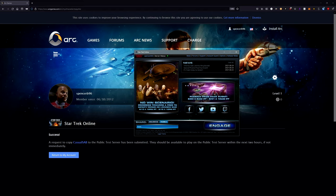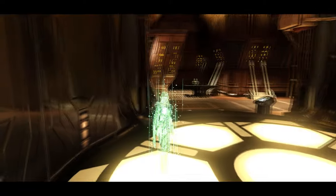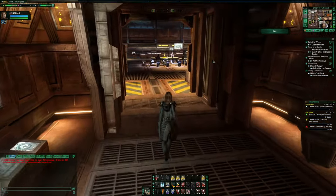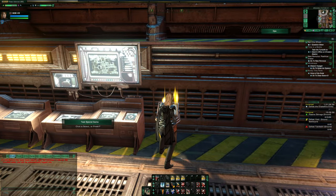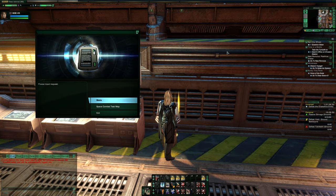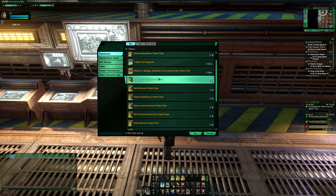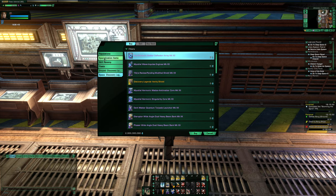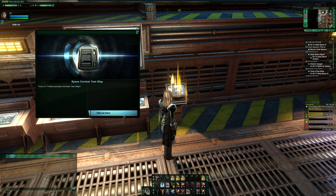Now that you're actually on the Tribble test server, head over to the Drozana system and beam down to Drozana. On Drozana, there is a special test console — you can see the location of it currently on the screen — and it features a variety of items. It will give you reputation marks, EC, dilithium, whatever you need. If you need to get that character up to T6 reps to help with your testing, you can easily do that, as all reputation and fleet projects take about 10 seconds to complete on the Tribble test server. At this console, you will also see an option for a space test map, and that is where you want to head if you want to do the testing this video is about.